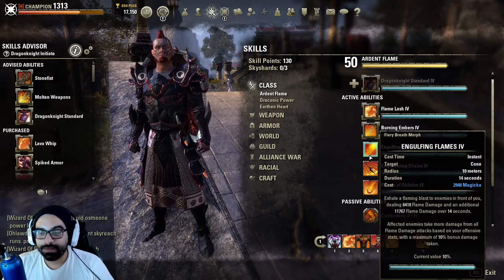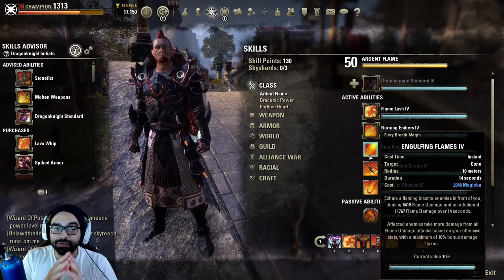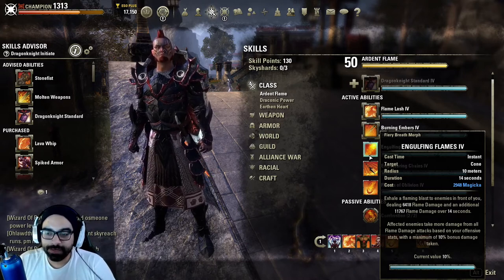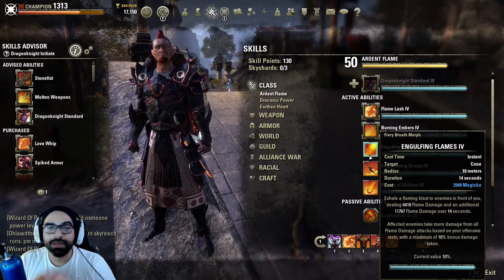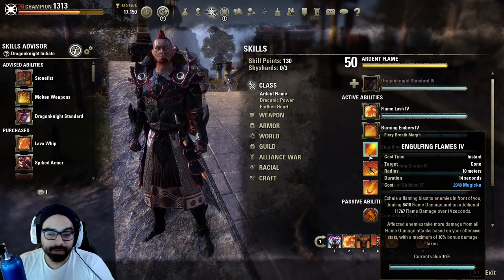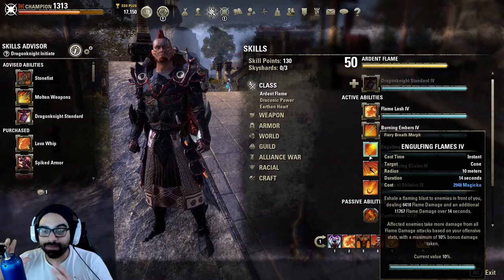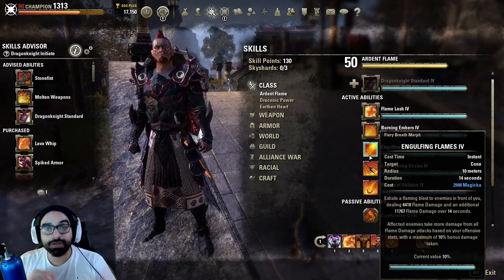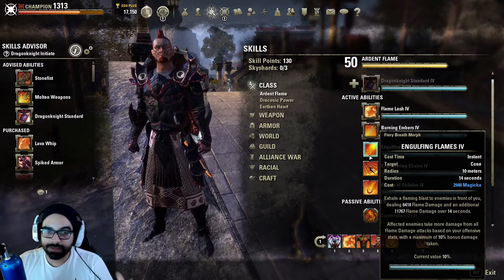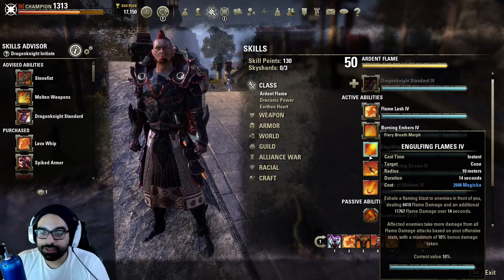Engulfing got the exact same treatment. It was primarily a nerf to PvP because of PvE — basically, people who utilized Engulfing, which is typically a PvE tank, didn't have to weave it as often in rotation. So it saved them Magicka while keeping the debuff up longer. That was again a nerf to Magicka DK in PvP, because the damage did not correspond. It now costs more, and the damage is extended over a longer period, meaning each tick is weaker and much easier to heal through.